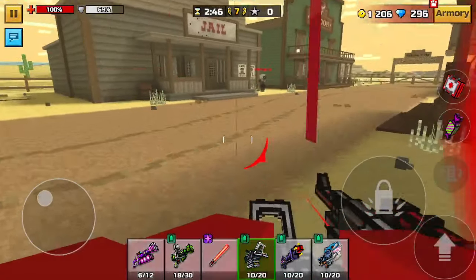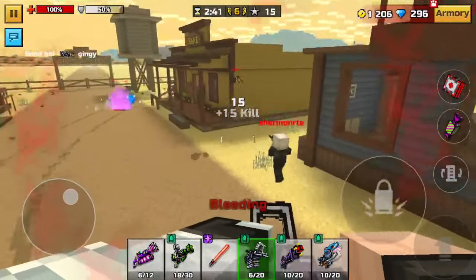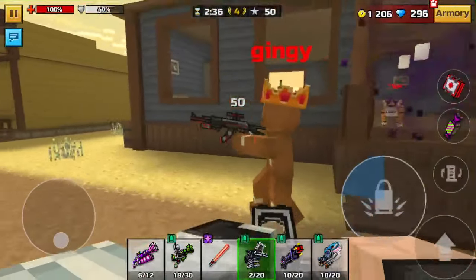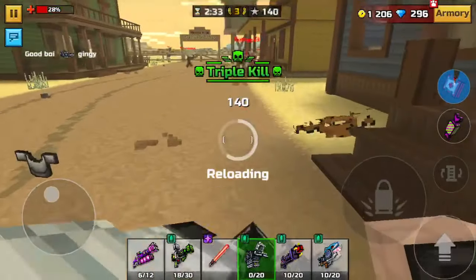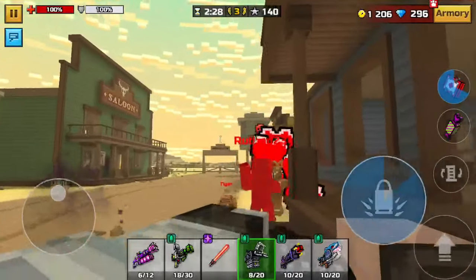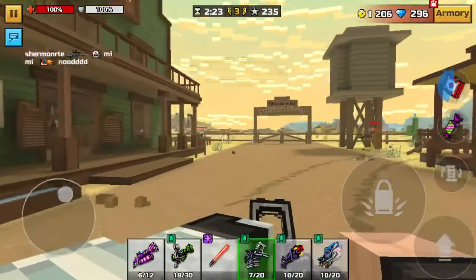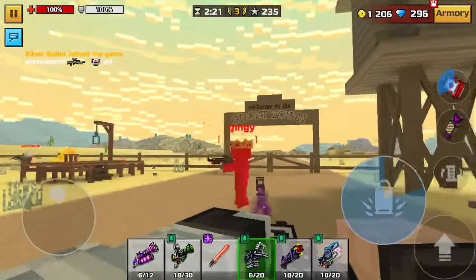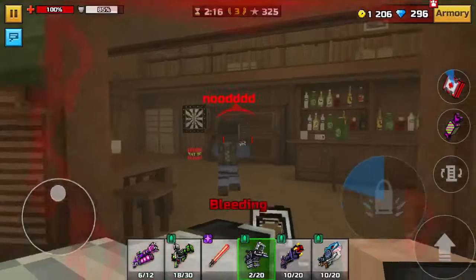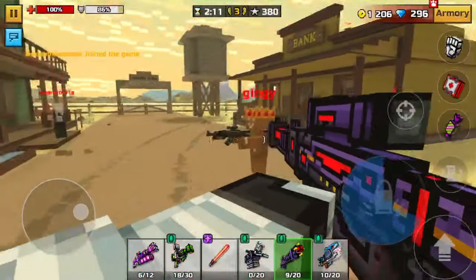I'm going to show you right here — overpowered meta. First kill within five seconds. Can we get a double kill? Yes! Triple kill — yes we did. Mad Scientist, Cupid Bow — revenge double kill. Can we get the triple kill? Yes! Two to three shots, that's all it takes. Even four kills — four kills!